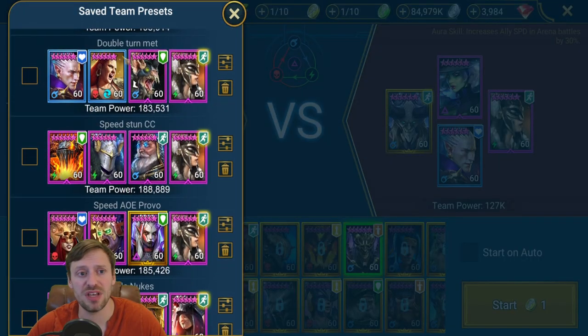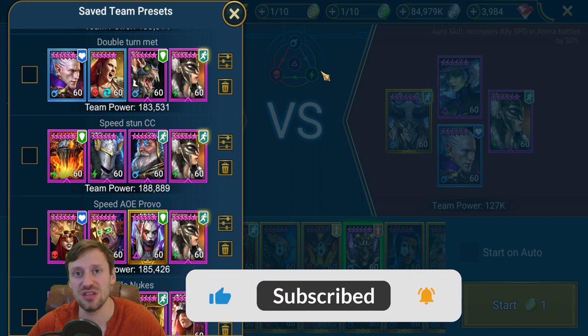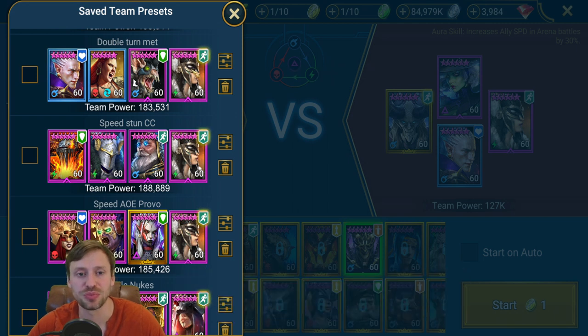The first team comp is a double turn meter comp: Hikkatun, Seeker, War Maiden, and Kale. Getting champions to go in the right order is critical - it's purely down to speed. Hikkatun goes first at 300 speed, Seeker second at 260, War Maiden third at 230, and Kale last at 200.